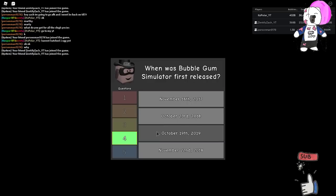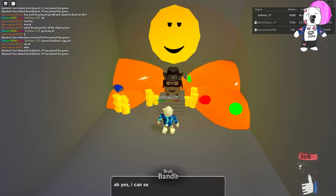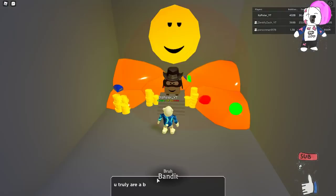When was Bubblegum Simulator released? I think it's the 22nd — we're going to go with that. And then: who's the best bra in all of Bubblegum Simulator? The character responds: 'I can see it now. You truly are a bra. You're definitely going to make a great sidekick. Please, take this coin. It's yours.'